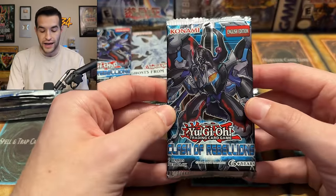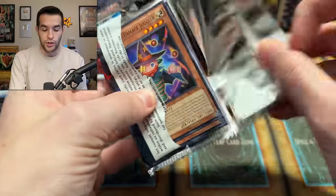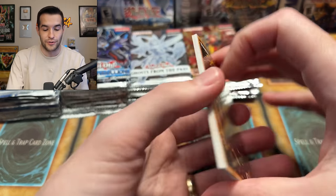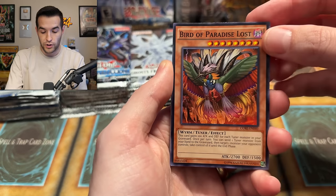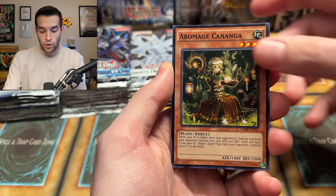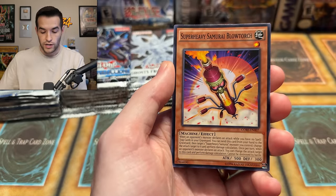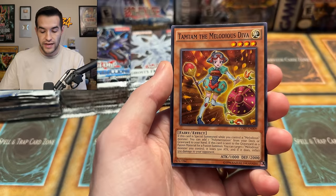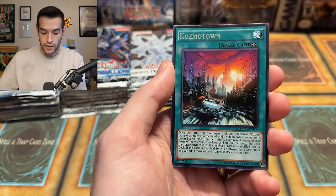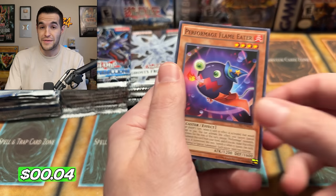Next we have Clash of Rebellion — these are packs EX Gamer sent me, shout out to EX Gamer. If we pull a ghost rare, we can celebrate for him. Opening the pack: Birds of Paradise Lost, Oromage Kananga, Raid Raptor Return, Perform Age Damage Juggler, Super Heavy Samurai Blowtorch, Raid Raptor Fuzzy Lanius, Tam Tam, Melodies Diva, Cosmo Town, and a Perform Age Flame Eater — just a common.